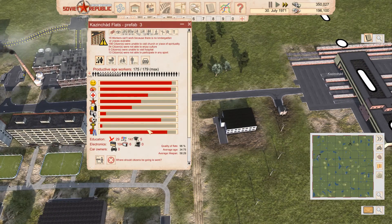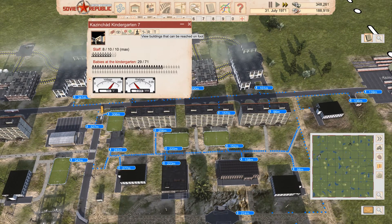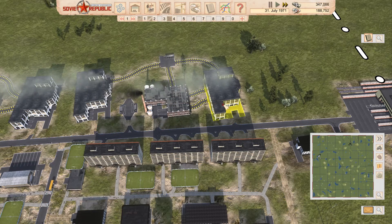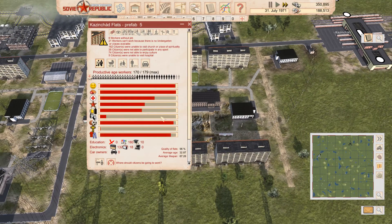Now we have power and we can put all the mini workers in there. Plenty of people can make it there — so arguably that's going to make sure the people work here a little harder. Yes, they might still leave because they don't have spirituality and culture and stuff. Stop complaining.